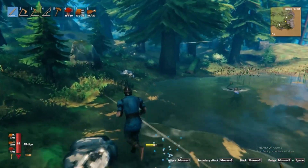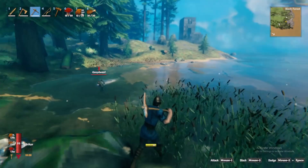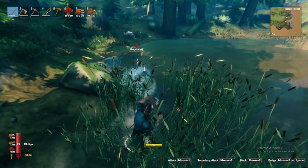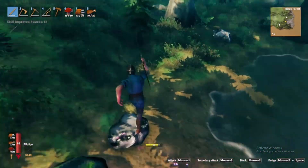Welcome back to the channel. Today I'm going to show you how to get bronze. What you want to do is go along the coast of the Black Forest, and you're looking for tin nodes. They look like this — they're silvery.